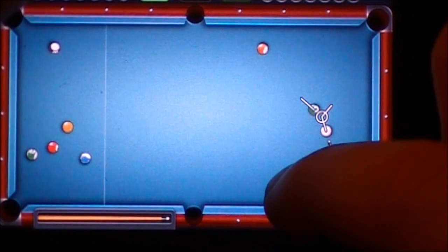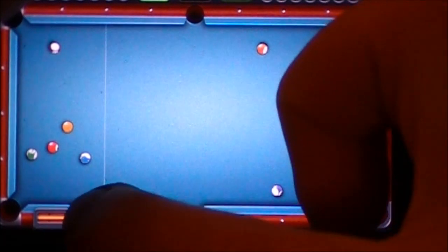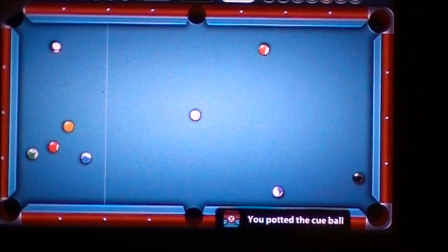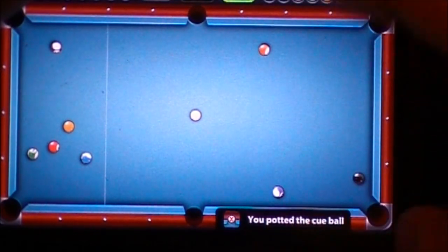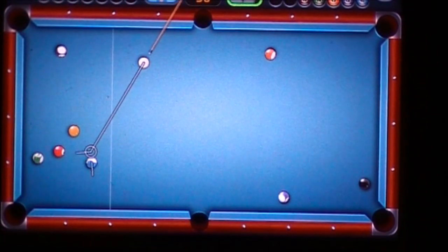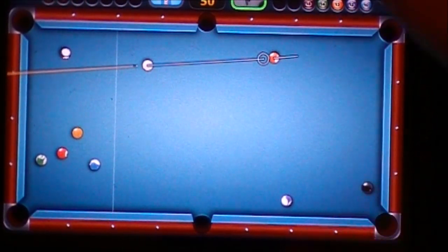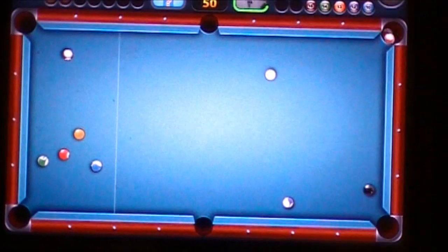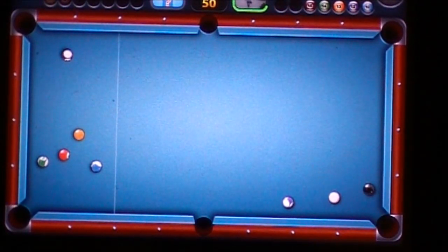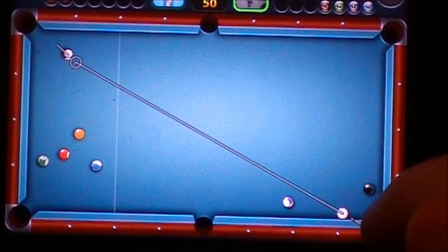Now I'm not going to have a shot. I knew I was going to scratch there, so now he gets ball in hand. That's what's different about this game — when you scratch, they get ball in hand and it doesn't have to go behind the line. That's what's different about this game compared to actual pool.